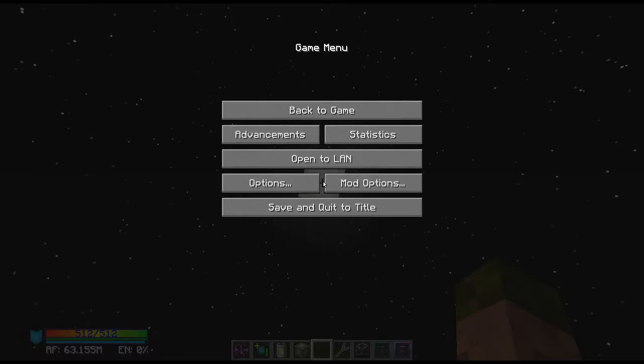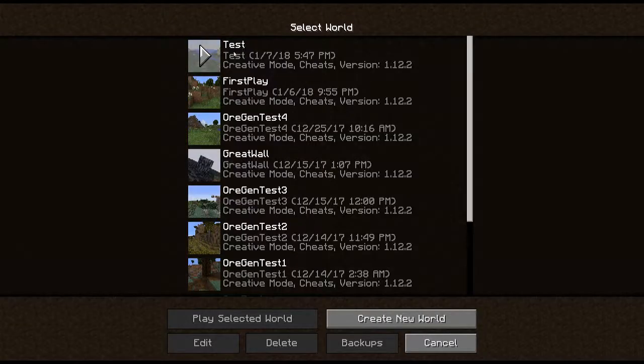Now I'm going to hit Escape, save and quit. Single player — go back to test. Now, when I log back in, I should be riding the rocket again, and the other one should also start going down.